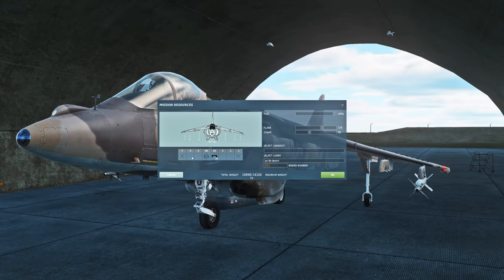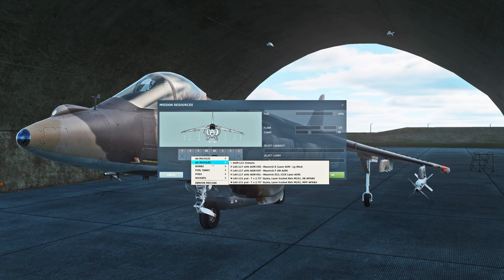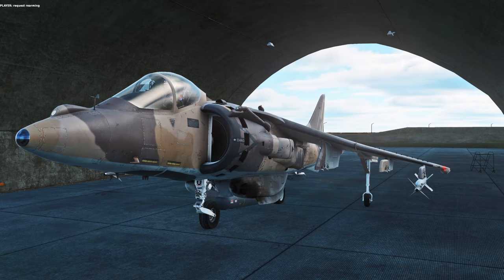Alright, so to prepare the jet, first thing you're going to want is to make sure you've gone to AG missiles and selected the Maverick F or IIR ASM. Then request rearming.